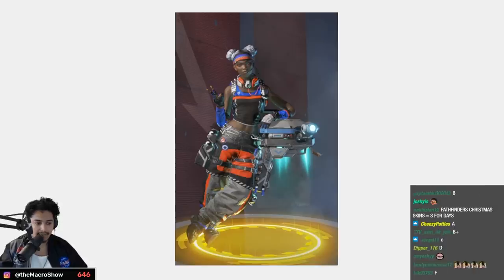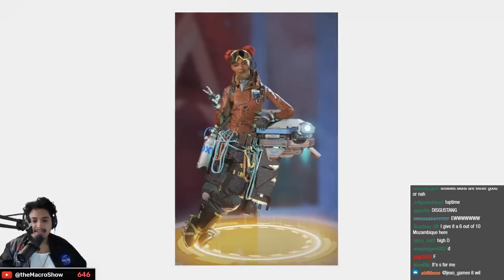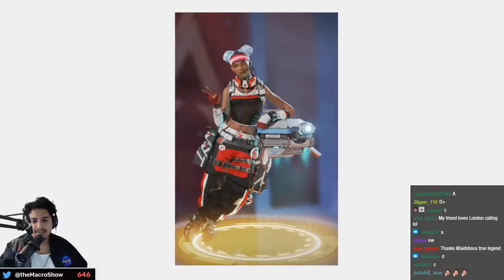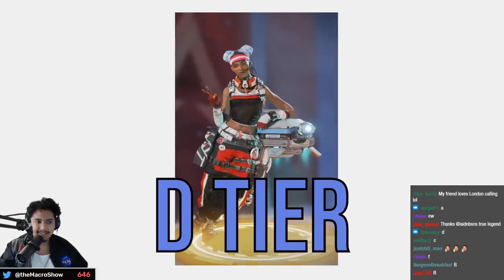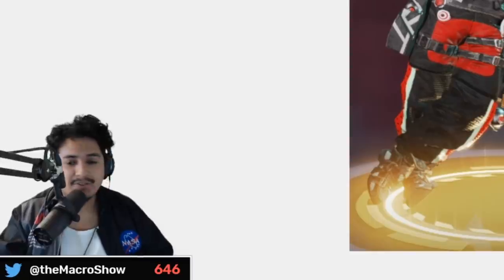Same with this one — how is this legendary? It's like a color swap from her default. D tier. This next one is nice — the jacket looks even cooler — low B tier. These color changes are nice but still high D tier — this should not have been legendary.